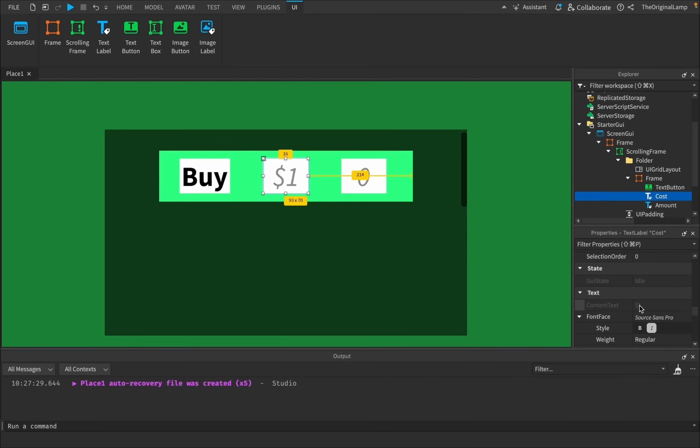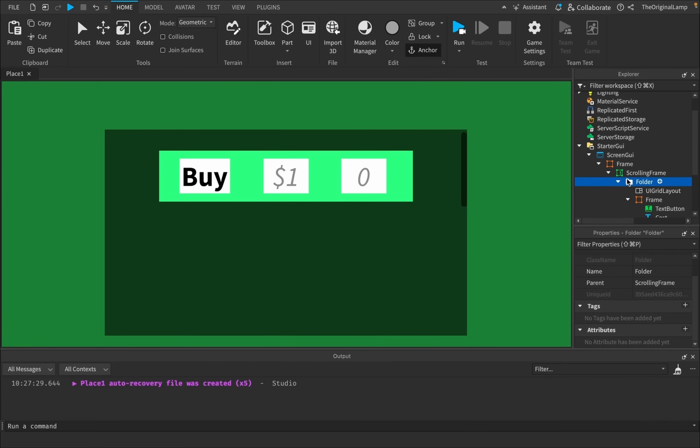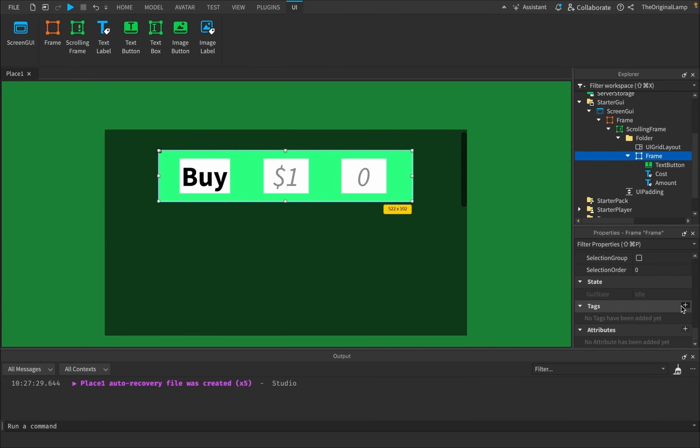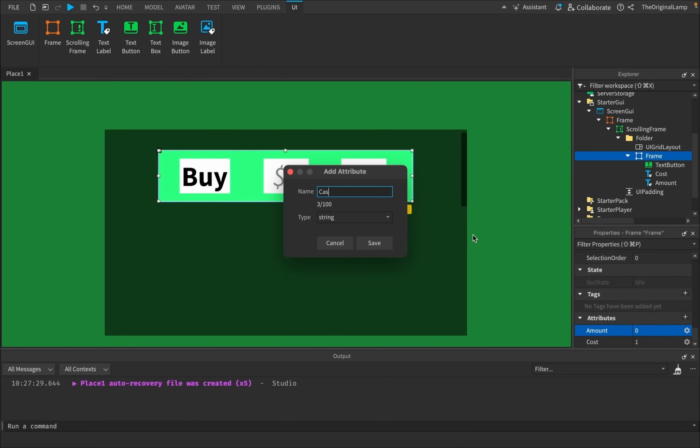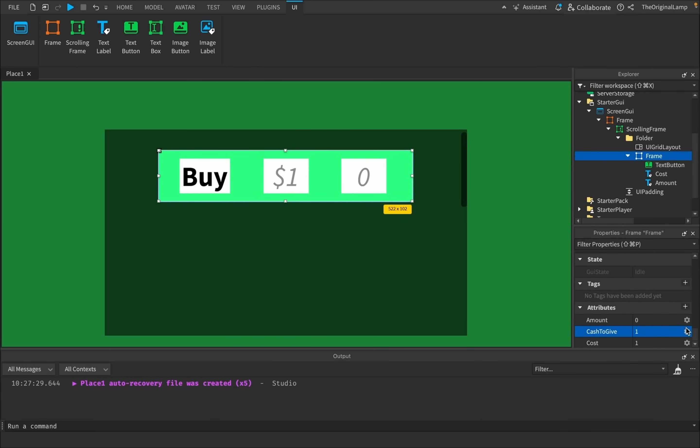I want to give this frame certain values using attributes. Every single item has tags and attribute properties. Tags are basically words you put on items to identify what they are — like giving a weapon a tag called 'weapon'. Attributes are like tags except you can add values to them. So I'll add an attribute called 'cost' as a number defaulting to 1, an attribute called 'amount' defaulting to 0, and an attribute called 'cacheToGive' which for this item will be 1 cache per second.